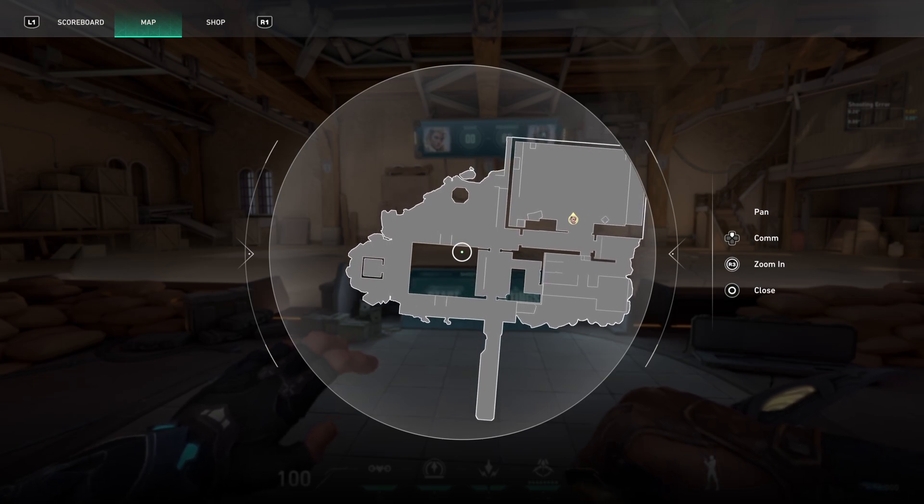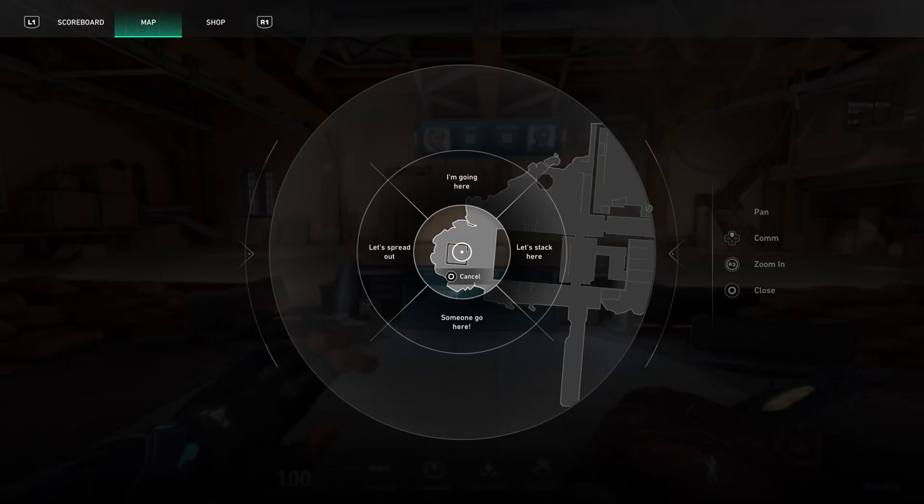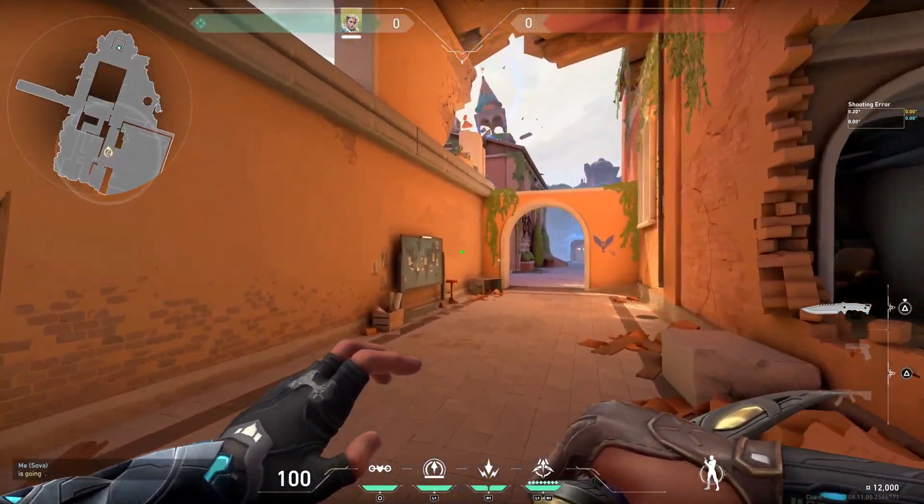For example, let's say enemies are here. You just need to press arrow up to ping. And let's say I know someone is going here, or I'm going here, and it will be shown on the map where you will be going.